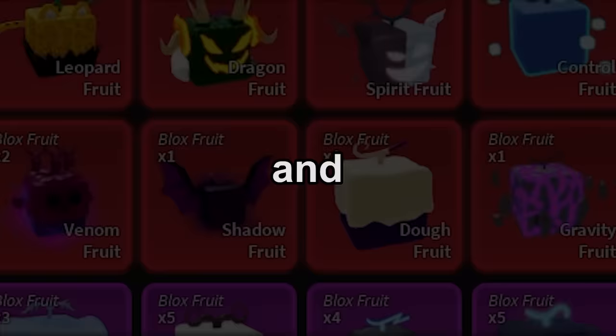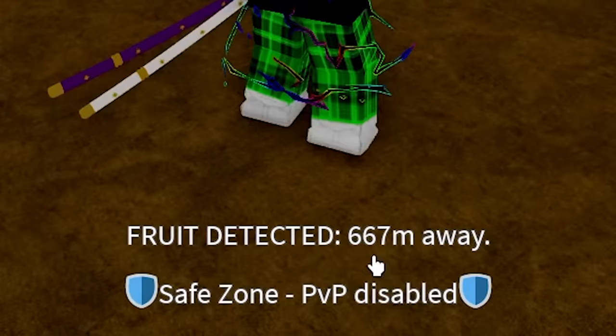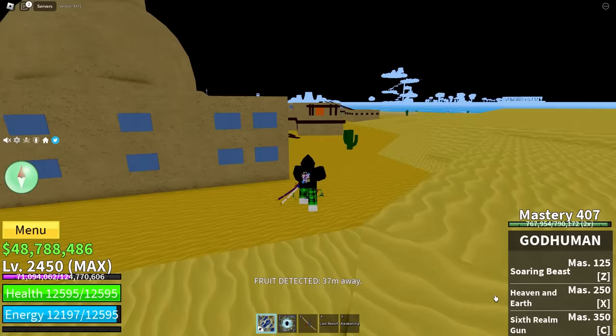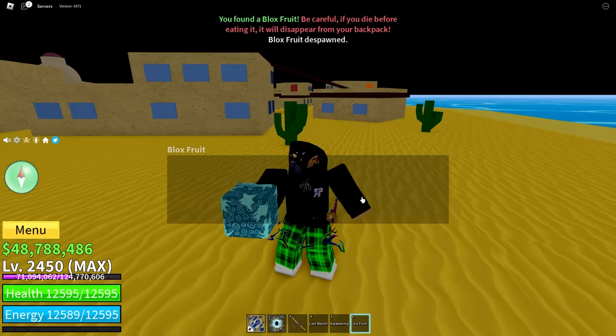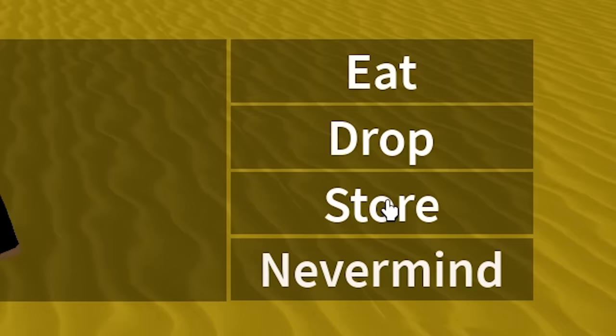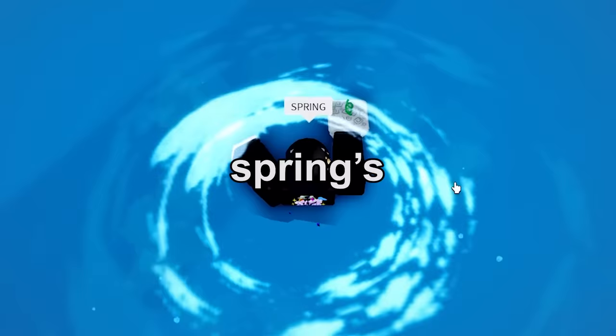Starting in Sea 1: a fruit spawned 600 meters away, probably in the desert. I don't even know the spawns, but we got the Ice fruit — that's lowkey an L, but I'm gonna store it anyway. On search number three I got Spring — Spring's trash.